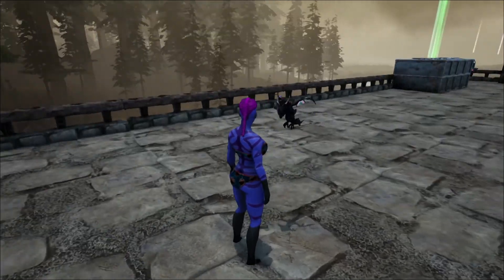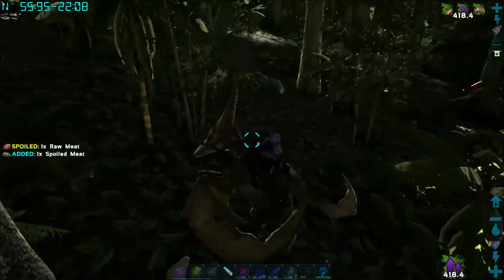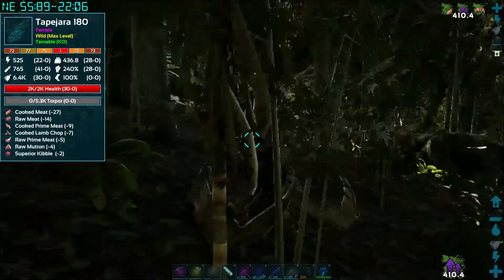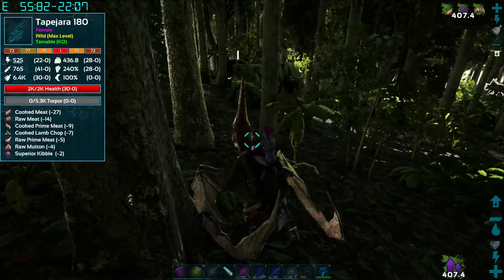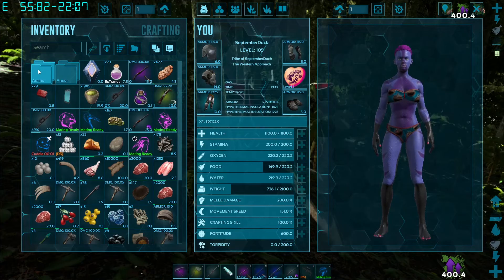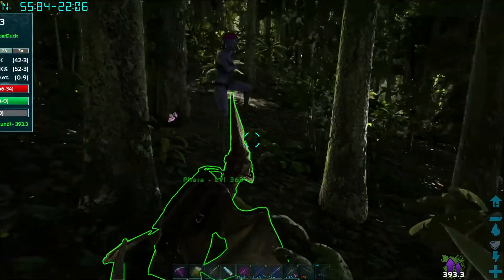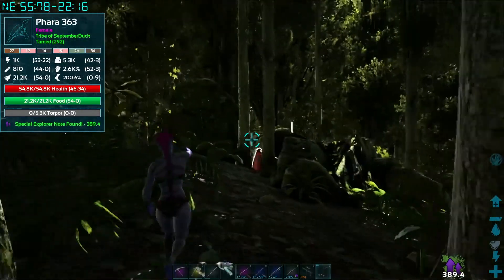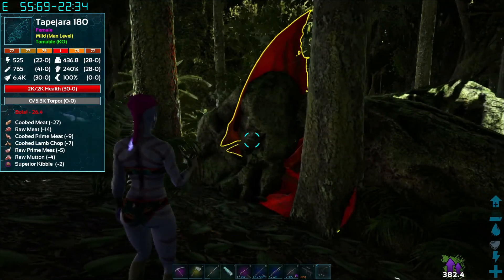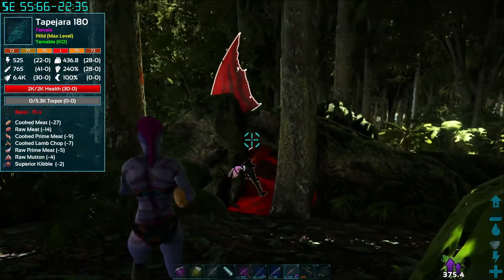I'll hunt for the tapajara now. It might just be my lucky day — there's a level 180 tapajara! The one I saw was 174 but this one seems to be stuck. I think this might be the one. Have I got any bowlers? I'm not very good at bolas but I'm gonna try. Is he stuck? I think he might be stuck — no, I want to tame it. Can I even hit him?